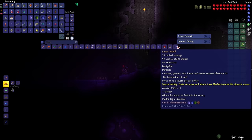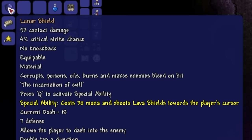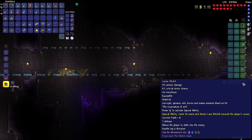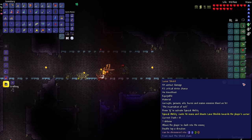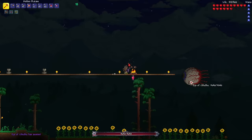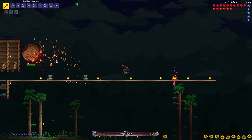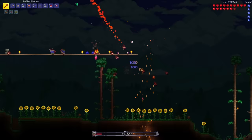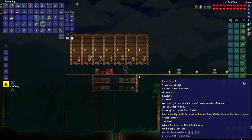Let's go ahead and craft the Lunar Shield — 53 contact damage. It corrupts, poisons, oils, burns, and makes enemies bleed on hit. That's a lot of debuffs. Let's equip it — wow, that's even stronger. That's three debuffs from a single hit! It still has the Q ability — same as the Hellstone Shield. But damn, that's a huge improvement. It also has 18 dash and 7 defense.